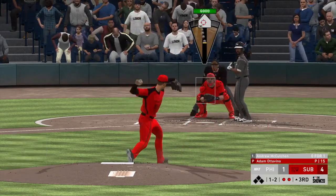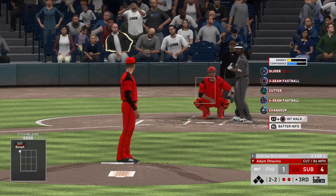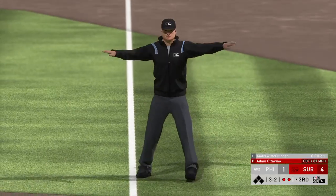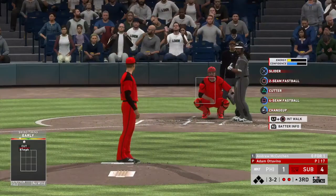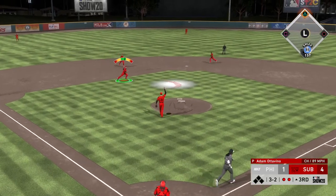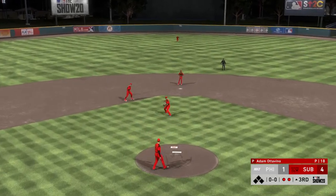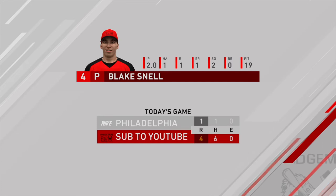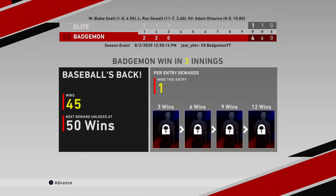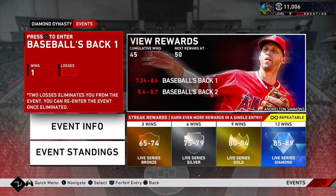Cutter high from Ottavino on the black but they don't give me the call. Going back to it — too high. Full count, throwing a challenge pitch changeup, missed the spot. We won the game — Mark Reynolds can make every play in the field and we win four to one. Blake Snell: two innings pitched, one hit allowed, one earned run, two strikeouts. That was my 45th event win.